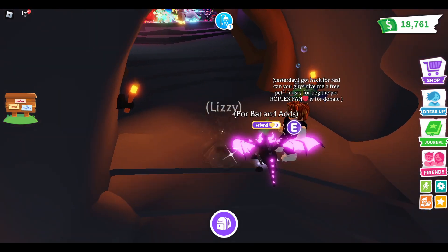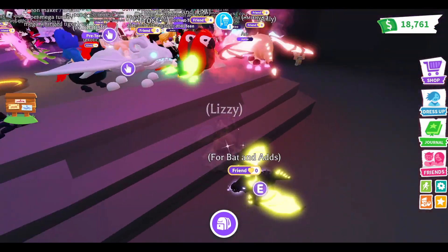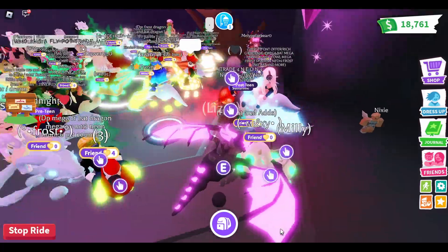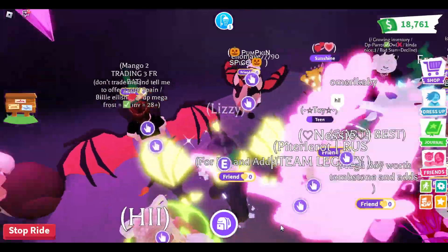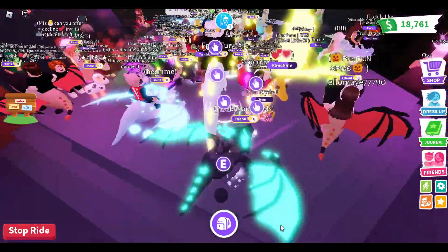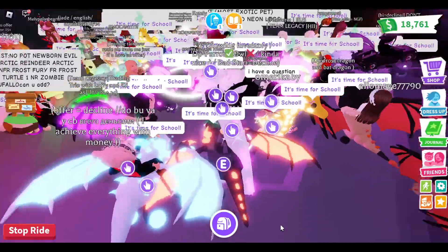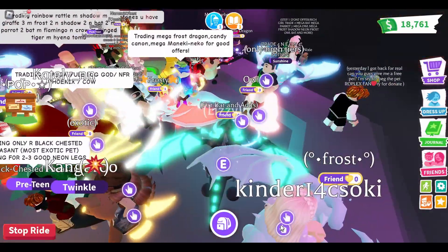We have hit another server. Let's see if there are any bat dragons — I can see one there. What has he got? Oh, I think he wants a giraffe, don't think they want a shadow dragon. Let's ride the shadow so it's bigger and people can see it. I have labeled it for mega bat and adds. I'm getting ready for people to tell me 'you're not getting adds with that' — let's wait and see. Okay, we'll sit in here for a little while. I think there are two bats in here, so come on, one of them is going to want the shadow.